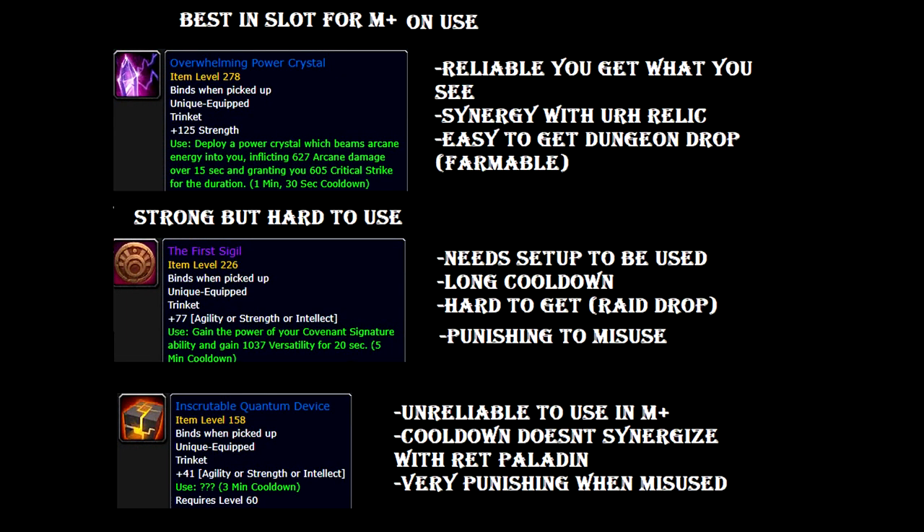So this part we will divide into three categories. The first one is Best in Slot for Mythic Plus on-use. The best trinket you can get is the Overwhelming Power Crystal. This trinket is really strong because it's really reliable — you get what you see. The trinket will give you a ton of Critical Strike for 15 seconds on a 1.5 minute cooldown. It doesn't rely on any gimmicks, it doesn't do anything weird, you will always get the crit. It also has really good synergy with our Wings and with Ur-Relic. So it has a 1.5 minute cooldown.